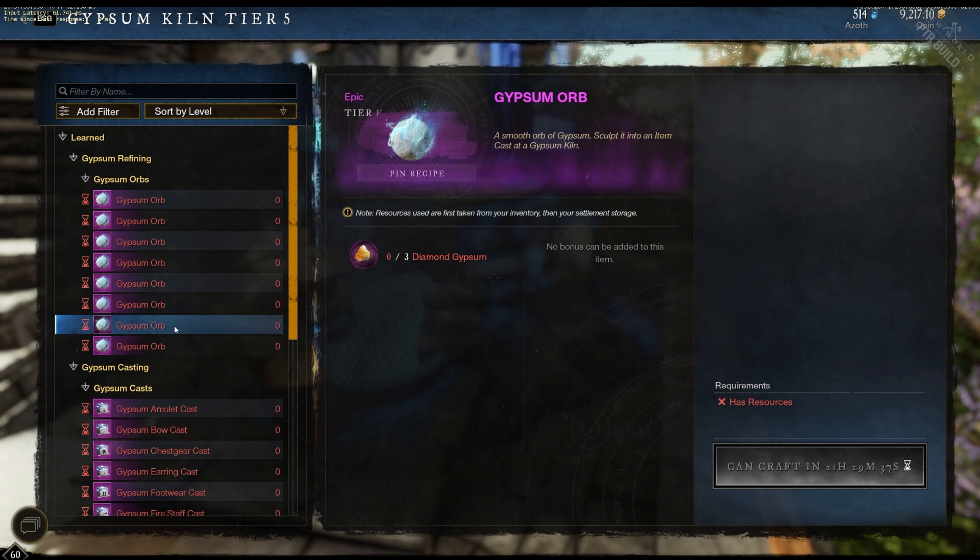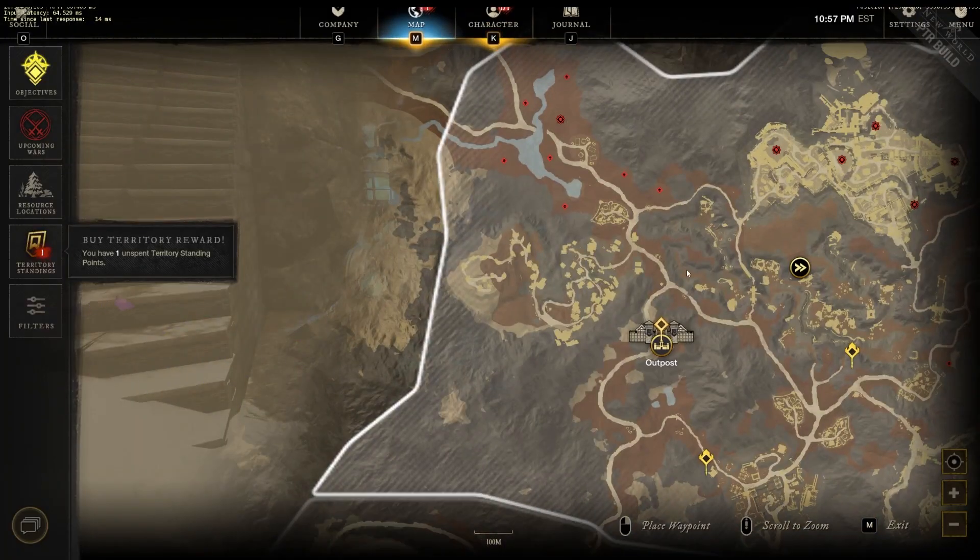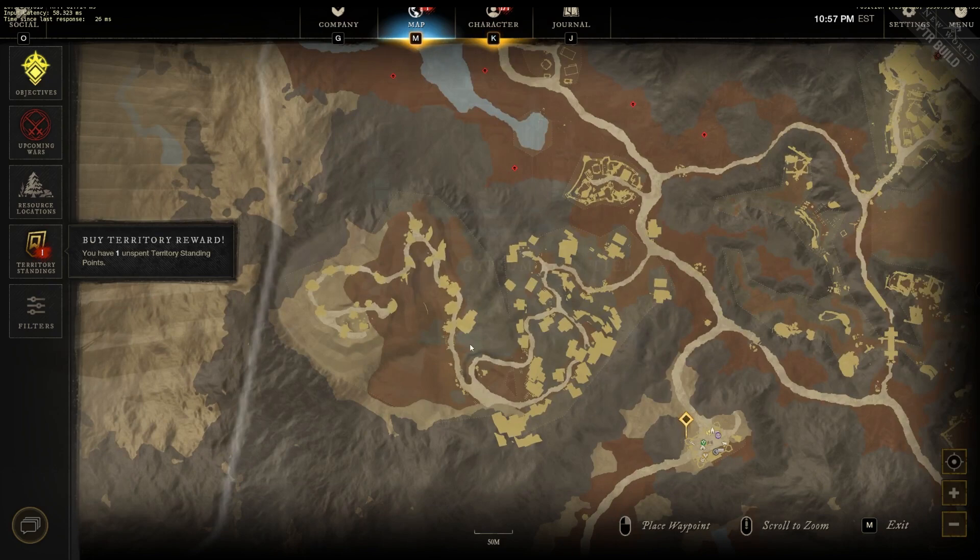The next one I would recommend would be the Obsidian Gypsum. These are easily farmed if you've done a Forecastle Drift run or a Mine run up in the northern part of the map in Shattered Mountain. These areas are pretty easily run with a group of five. If you're on a populated server, sometimes you can just hop into a group. Go ahead and do that run, get your Obsidian Gypsum — it should be pretty quick. A lot of these runs can be done, especially in a group of five, in about 30 minutes.